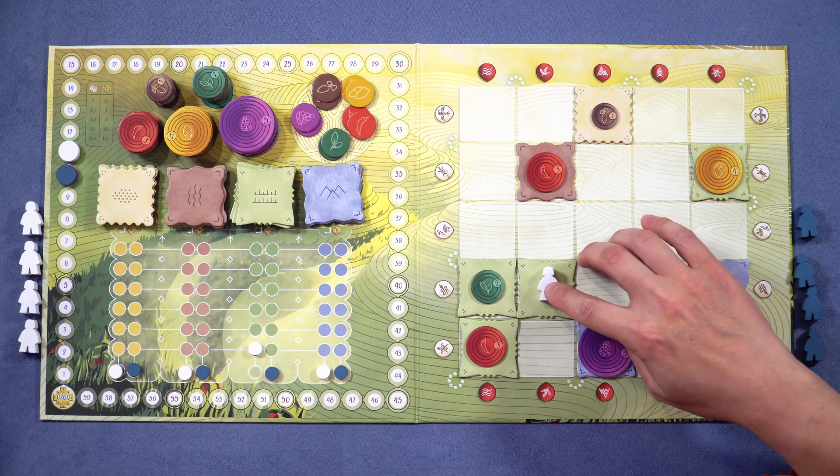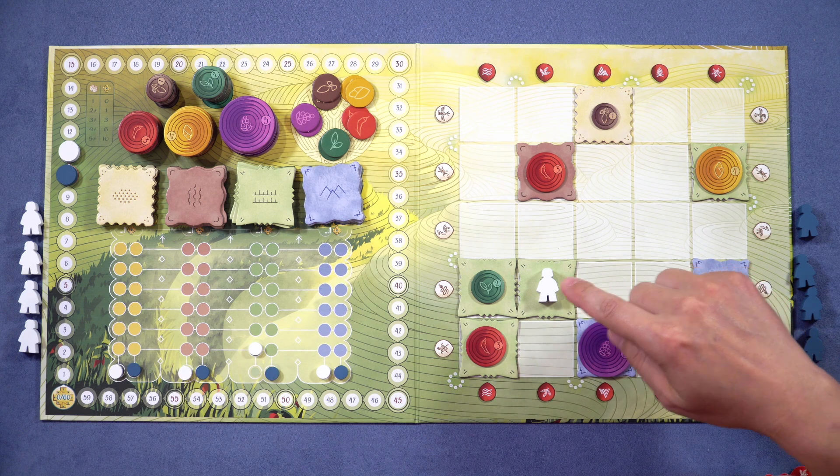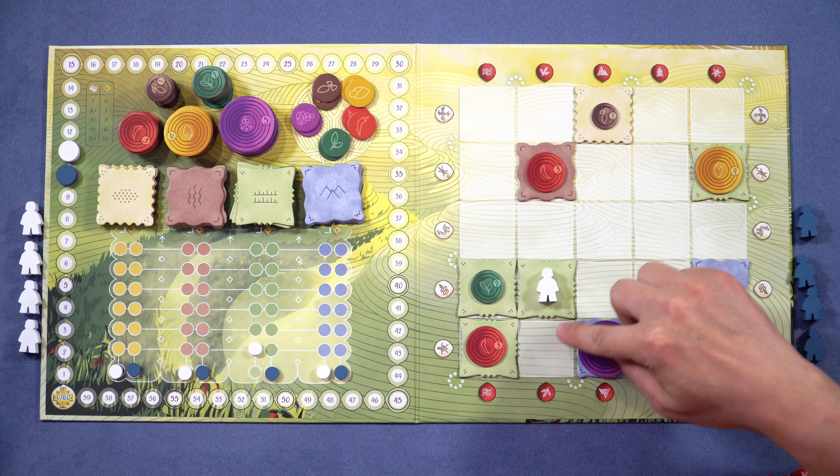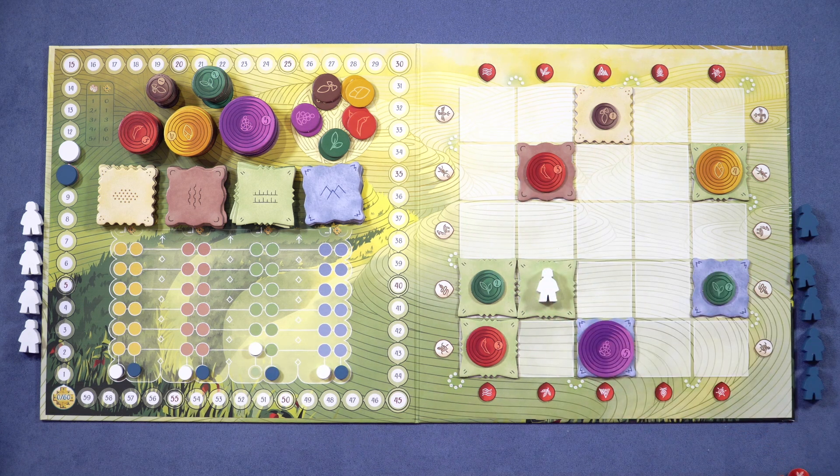You could already deduce that's a one, right? Because you've got a two and a three here. If it's three tiles big, that could be a one. But you don't know if this patch is five big. You don't know yet, but you're going to have to explore all around it - that's the catch.